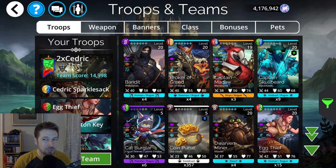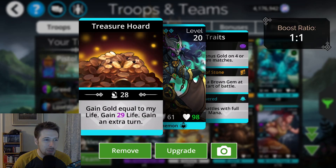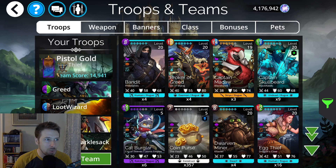You can use different classes with this team — just try to find another class that has the Light Fingers talent because that'll make a big difference in getting this team powered up. The second gold team has to do with the Bronze Lock Pistol, and you don't really use Egg Thief with this team. How I usually set it up is I put Greed at the top this time instead of at the bottom. You cast it immediately, and then you get your Bronze Lock Pistol full by just matching your brown and blue. I changed the banner here for double brown and blue, and Thief works good for this.